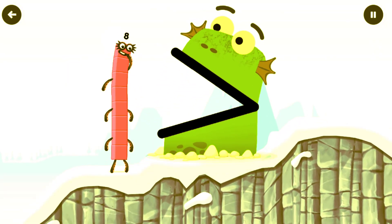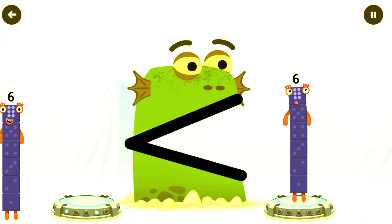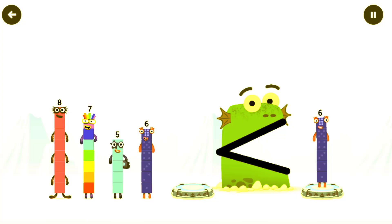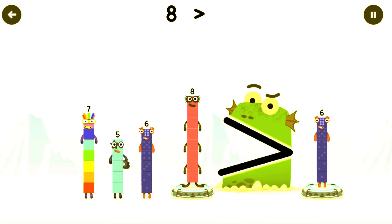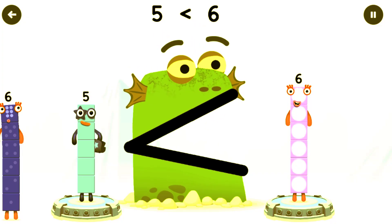Find a smaller number. Eight is greater than six. Try a smaller number this time. Five — you've got it! Five is less than six.